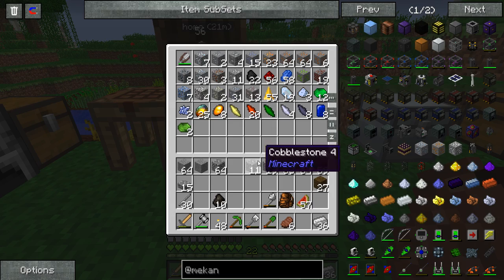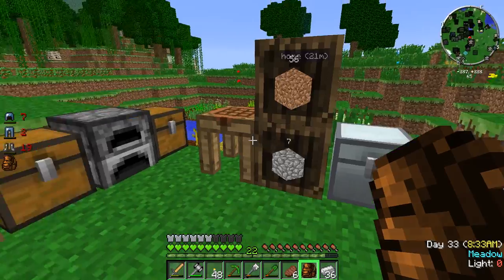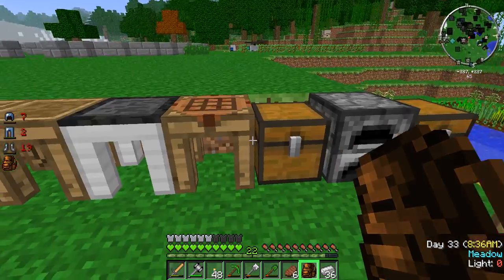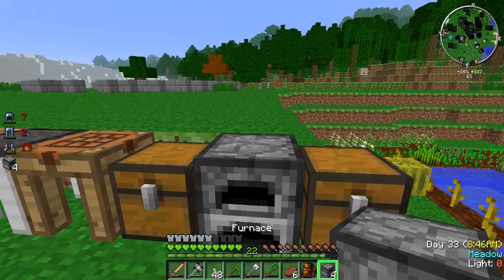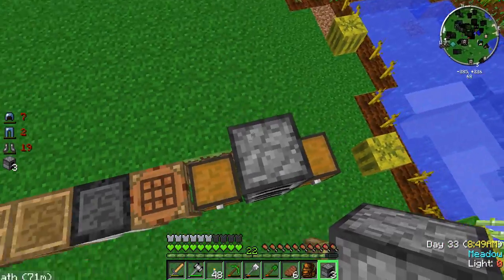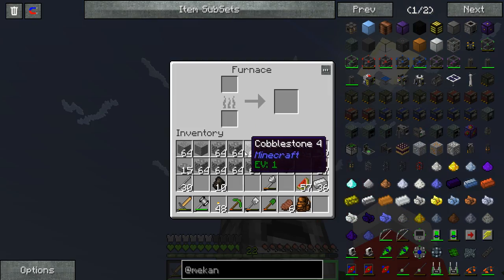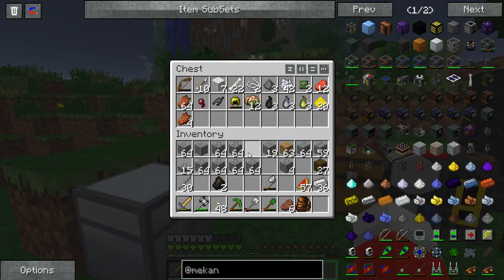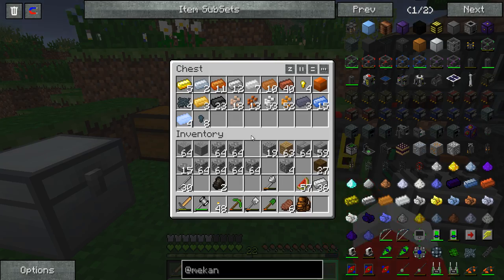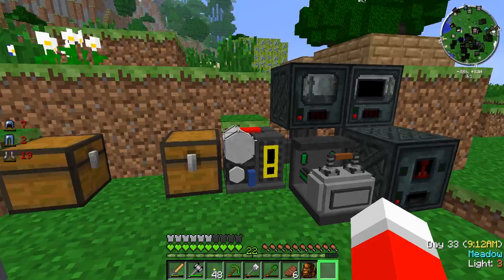We got a lot of ore too - well, not a ton, but a good amount. I do need to start cooking up the stone, so I could probably use like four more ovens. I have no more charcoal for now, that's unfortunate. And we're out of power over here.